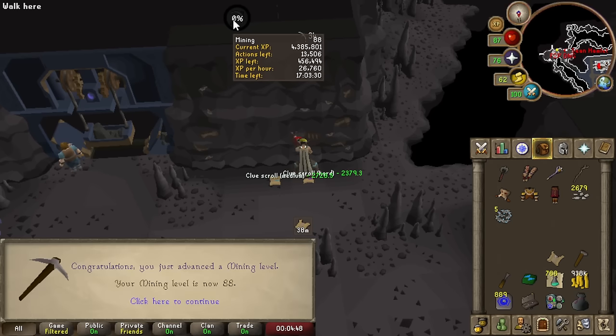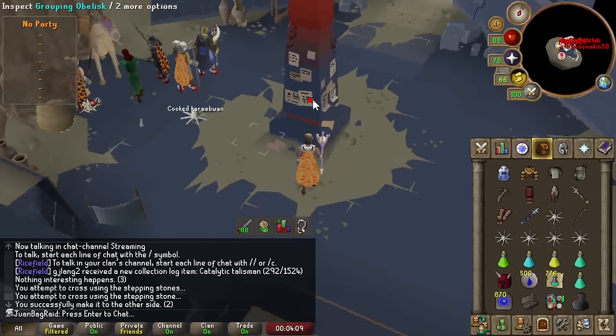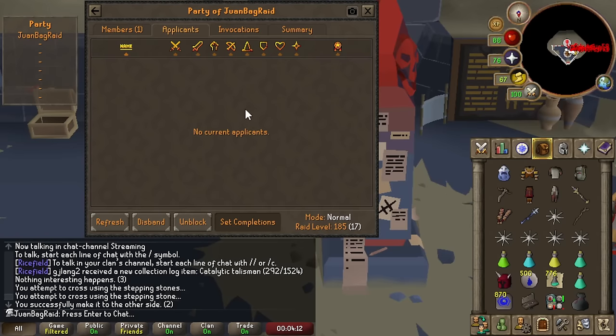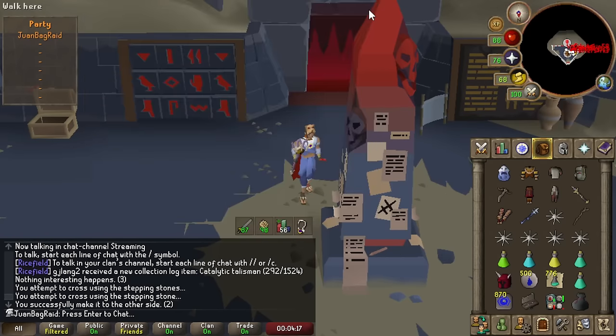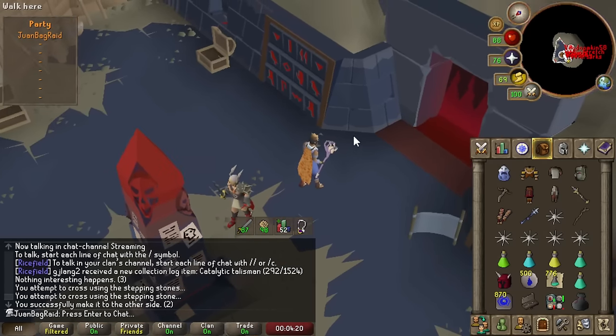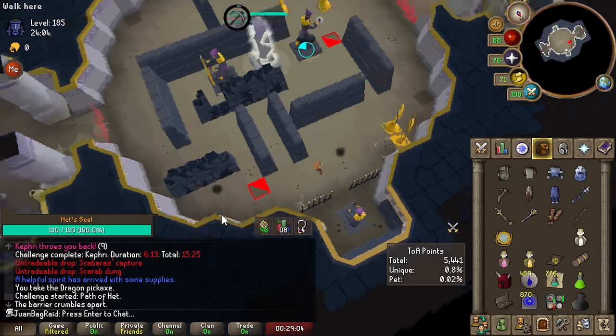Now that I have the Dragon Pickaxe, it's time to use it for fun — and the most fun way I can think of right now is at TOA. We'll go with the 185 setup like last time. Dragon Pickaxe at the Akka Puzzle Room!